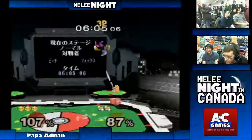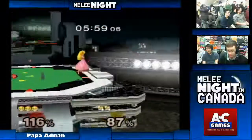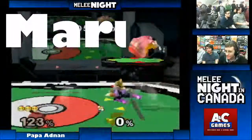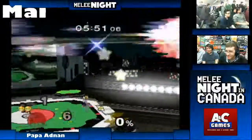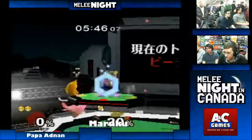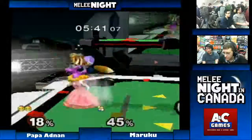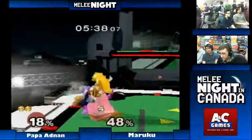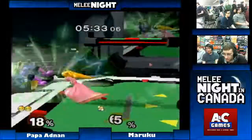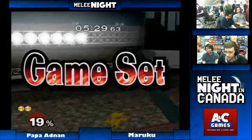Parasol combo! Who is this — Moroku? Super big font. The Pele kicks. I think Moroku can bring this back as long as he's not getting caught by stuff. Good double shine. But he can't afford to trade, can't afford to get hit now — yeah, that should've ended. Good games, good games.